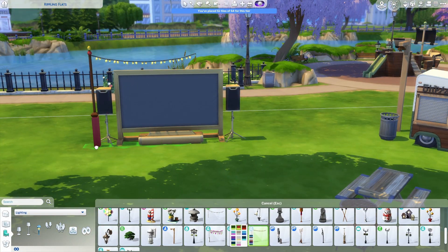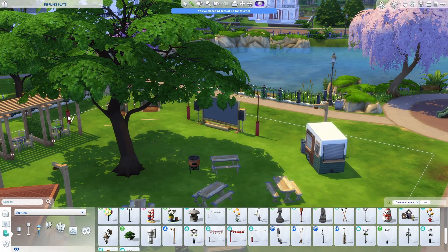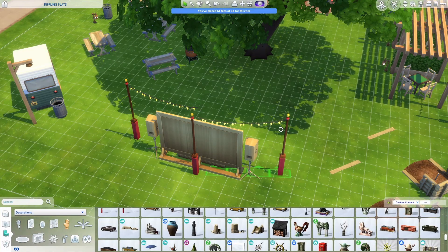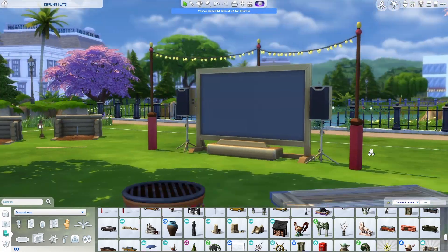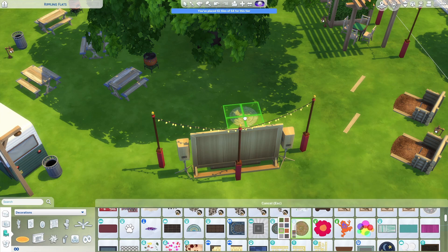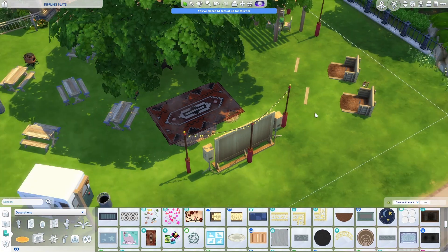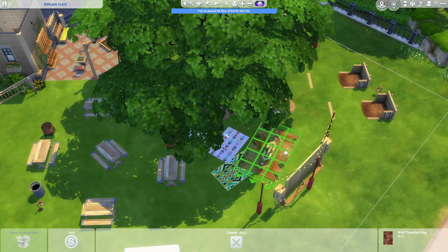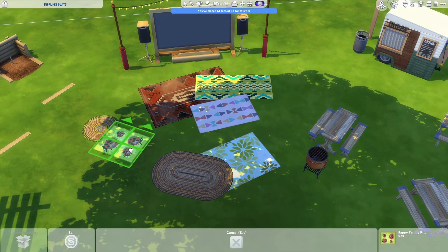Having your sims sit and watch a movie together seemed like another good way to passively gain friendship. So at the back of the lot, I put in one of those huge outdoor TVs from Movie Hangout Stuff to create an outdoor theater space. The string lights from City Living tied into the color scheme and added a little pizzazz behind the movie screen. In the front, I spread out a bunch of layered rugs to act as blankets people may bring to sit on the grass, which would also make a nice place for your sims to lay while cloud gazing or stargazing. I also put down some folding chairs and cushions for people to sit in while watching the movie.